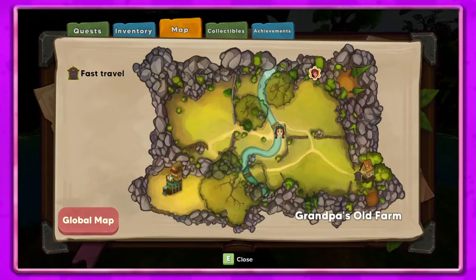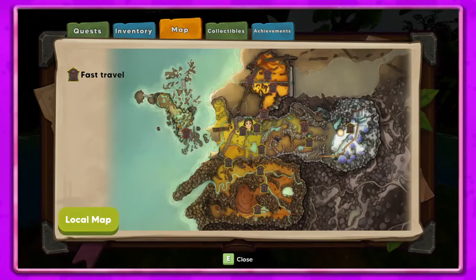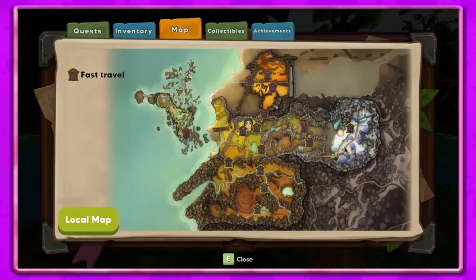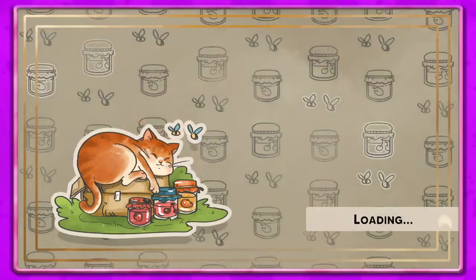On the global map - it looks like we've got all the way there. Let's go here because I see something - power plants. We haven't done anything with the power plant, so let's head there.